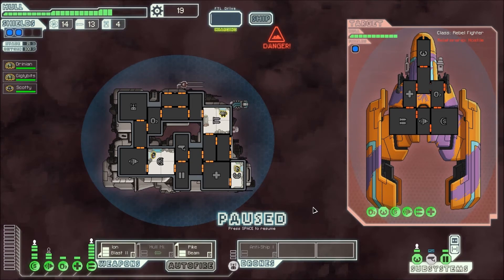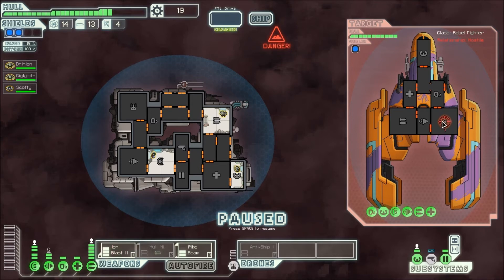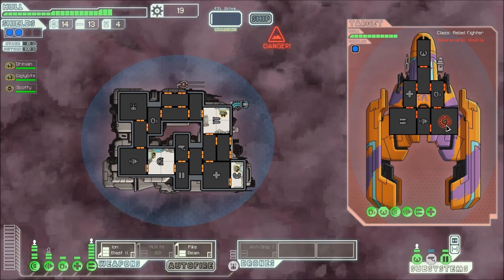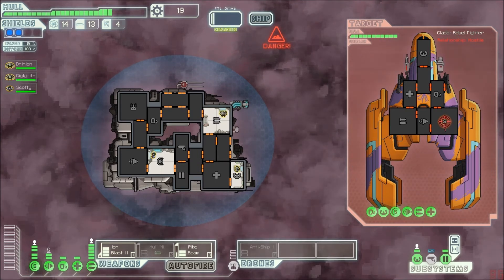I'm gonna pause right away so I can evaluate the situation. No teleporters, can't come on the ship. Looks like he has a missile and a blaster. I'm gonna see if I can take down the shield pretty easily with my ion blaster and my pike beam. I'm gonna wait to use the pike beam once the shield is down, so I'll keep using the ion blaster to get rid of this shield.